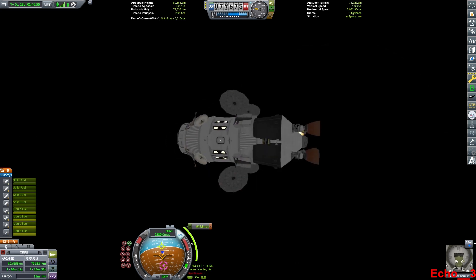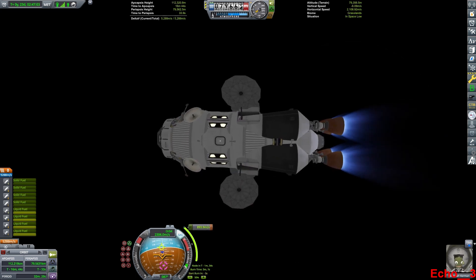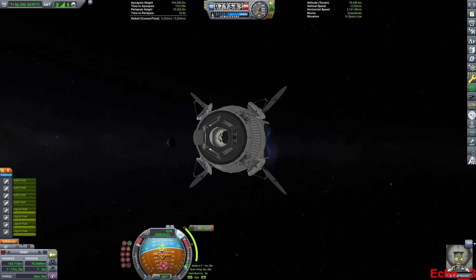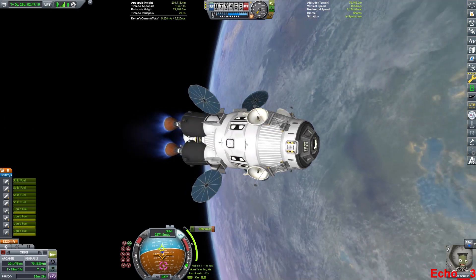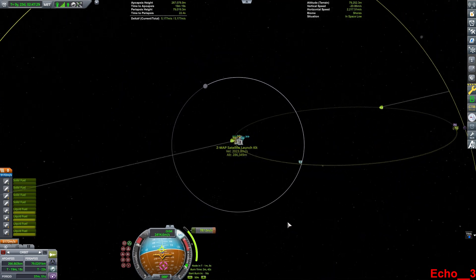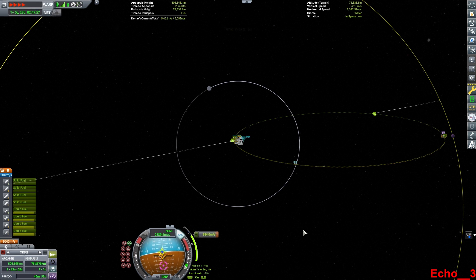Now I'll activate the engines. This craft is just a little something I threw together in the vehicle assembly building because I needed a demonstration craft. It has room for 17 Kerbals and lots of Delta-V, and I think I'm using the Cheetah engines on the back — kind of a fun little engine, lightweight, but good amount of power and good vacuum specific impulse.